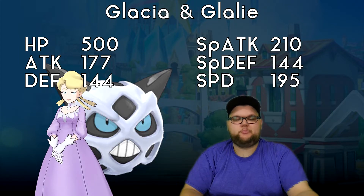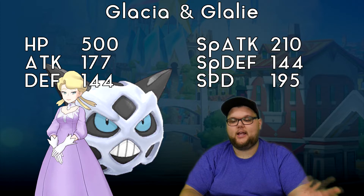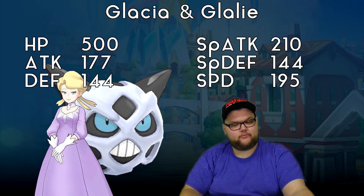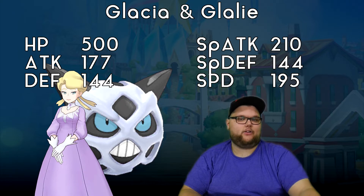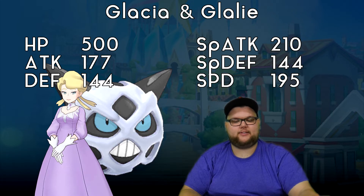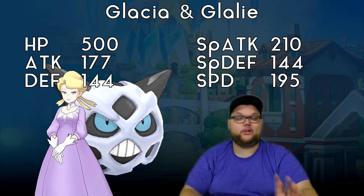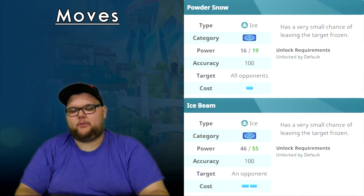Starting right off the bat, let's look at our base stats: HP of 500, Attack of 177, Defense of 144, Special Attack of 210, Special Defense of 144, and Speed at 195. The big outlier is the Special Attack at 210, which is actually pretty good. Defense and Special Defense matching at 144 is also really nice.